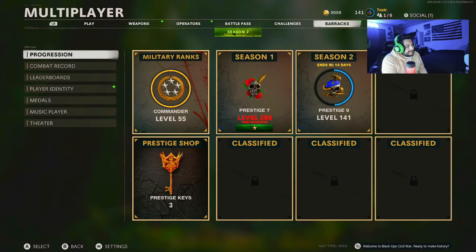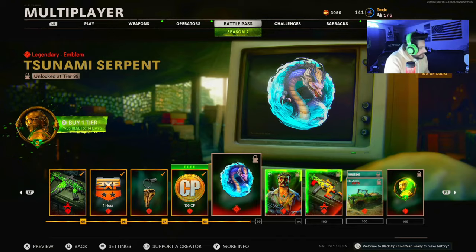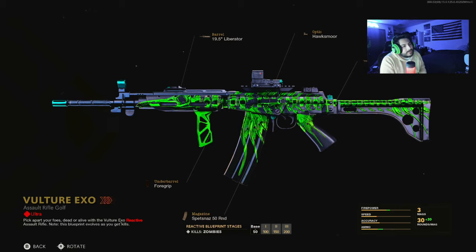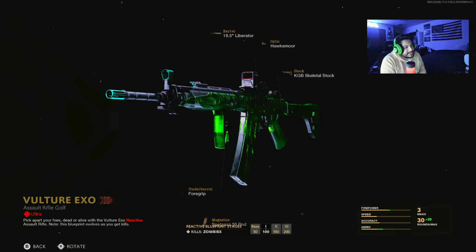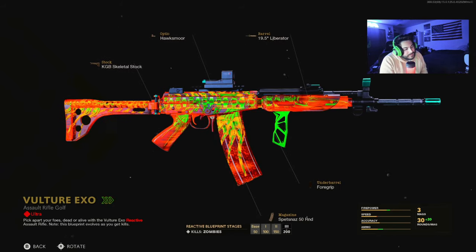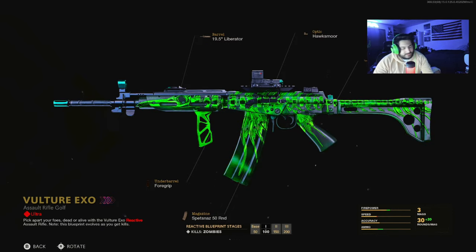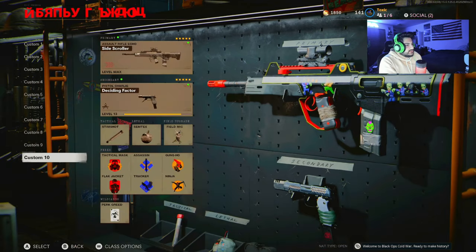I got this at Tier 95 with about two weeks left in the battle pass. The attachments are: barrel is the 19.5 Liberator, optic is the Hawksmore, stock is the KGB Skeletal stock, under barrel is the foregrip, and the magazine is the Spetsnaz 50 round mag. For all the reactive camos we've gotten this season, this would probably be top three for me.